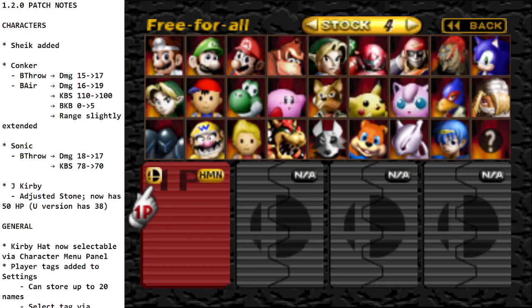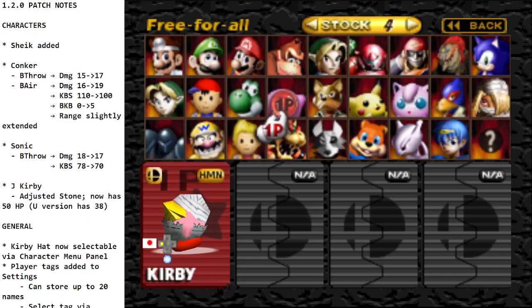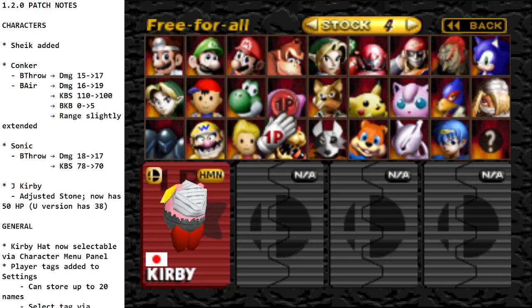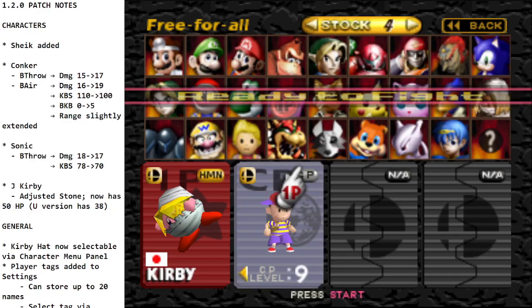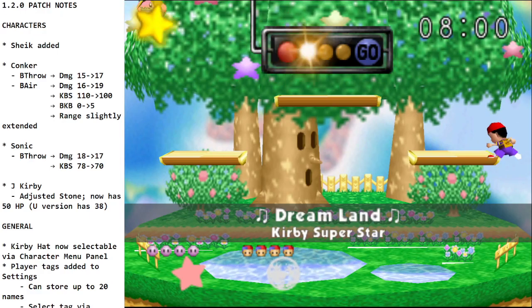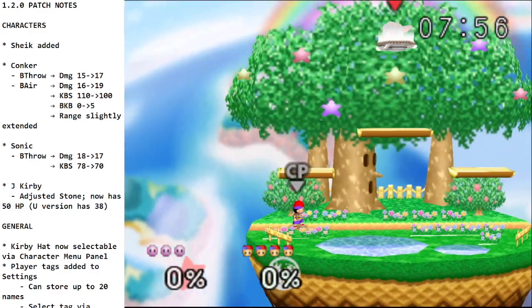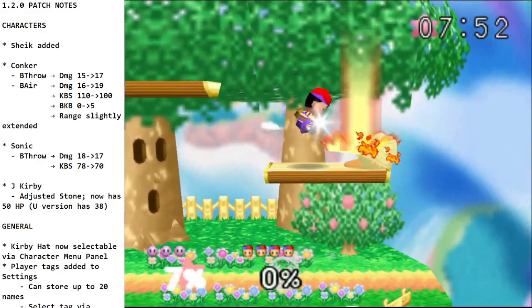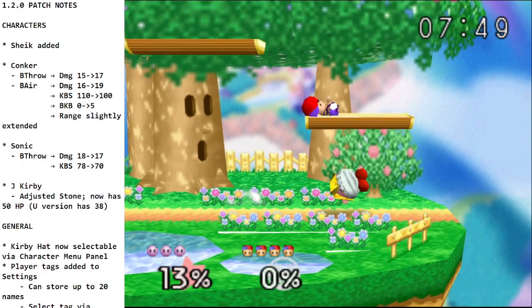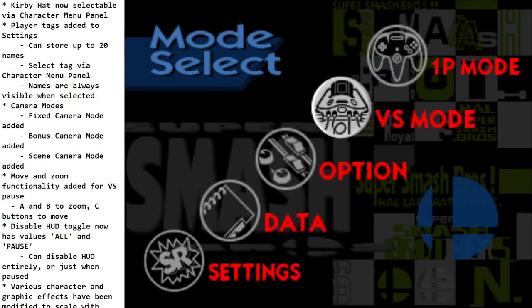Moving on to general changes: Kirby hats are now selectable on the character select screen. You can pick any hat you want. One nice thing about this is that you can taunt and it doesn't get rid of the hat, and when you lose a stock you keep the hat. Very cool — lets you play around with different Kirbys, maybe even have a little tournament with all the different Kirbys.